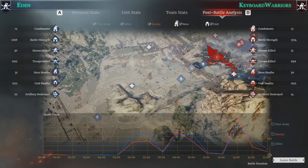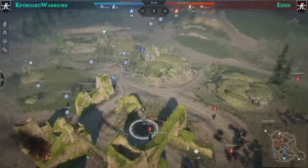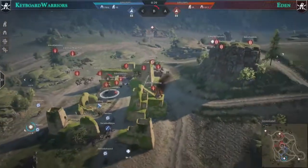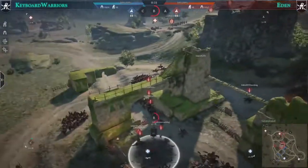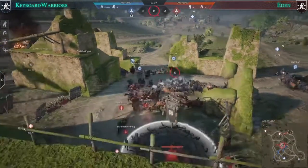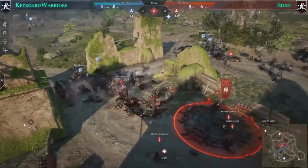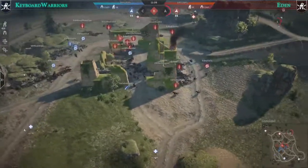Keyboard Warriors take the victory two to one. Despite some rough moments, the strategy worked well. Congratulations to the team. Eden took the game very seriously, bringing heroes who excel on horseback. Keyboard Warriors relied heavily on short swords. Going into the next map, Eden captures the point first and Keyboard Warriors find themselves under pressure, grouping in the middle — which is problematic as Eden executes nice flanks from the north side.